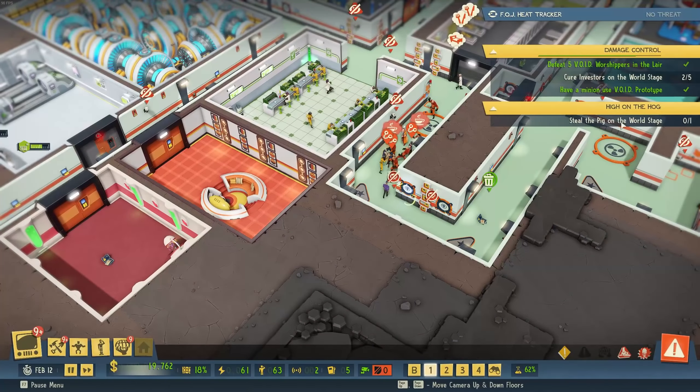Agent X is planting evidence and increasing the heat levels while getting information out. There's also one in the power room — let's destroy that planted evidence too. It's a lot of micromanagement. Let's also take these agents down as prisoners — I want more intel to speed up my progression. Let's wait for 15 intel and then we can steal the pig and perhaps finish the 'High on the Hog' side quest.